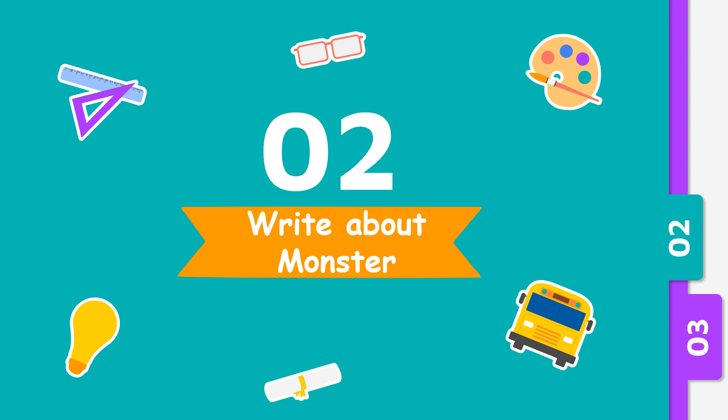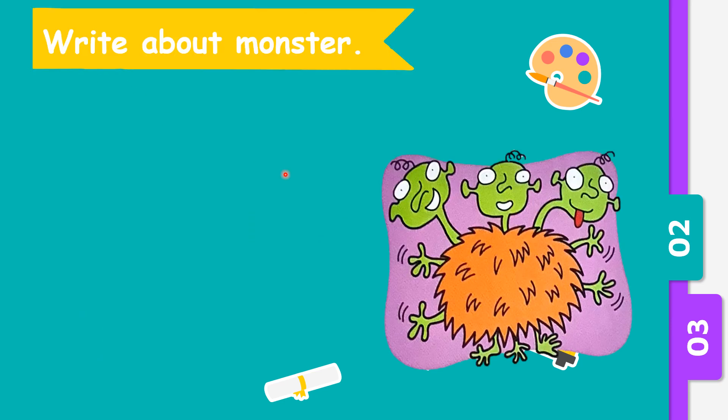Now I want you to learn to write about the monster. From this picture, can you tell and talk a little bit about the monster first? How many heads does the monster have? Yes — 3. How many legs does the monster have? Correct, 3 legs. What about hands? How many hands does this monster have? 1, 2, 3, 4. So what colour is the monster? It is green. Now, can the monster dance? Let's see.